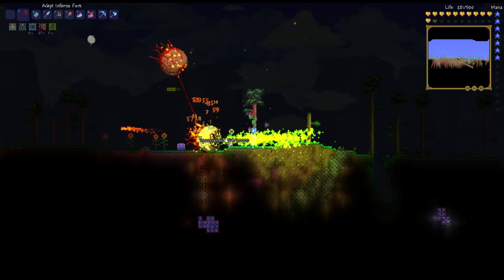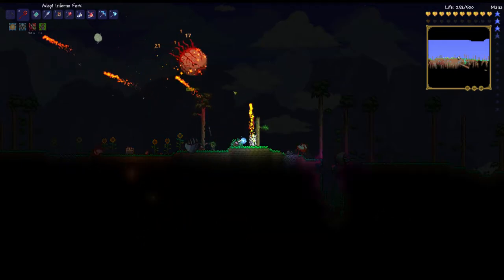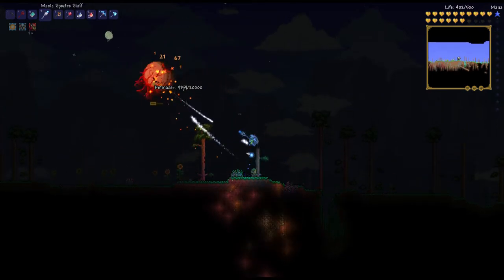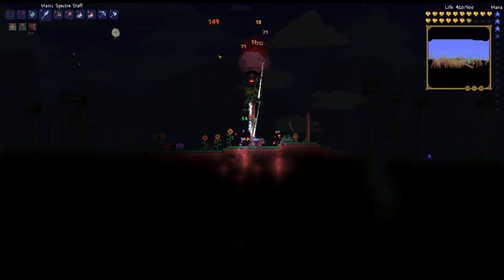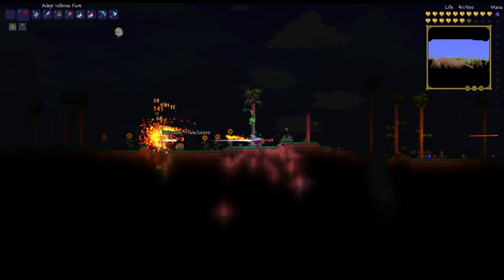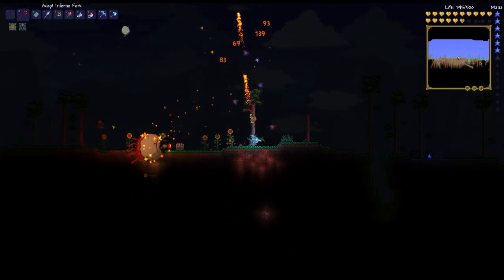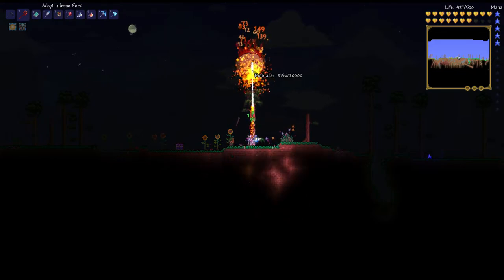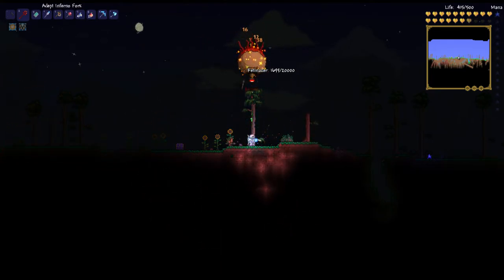That's one of them down. We could probably use the specter staff — it's a bit more mana inefficient because it doesn't do that much damage and I don't get so much health back. This crimson rod does a lot more damage, so look at my health when I'm hurting them. I can actually see that my volume in the game is quite high, so I'm sorry about that — I'll lower it once the fight is over. That's a bit of an oversight, oh well.